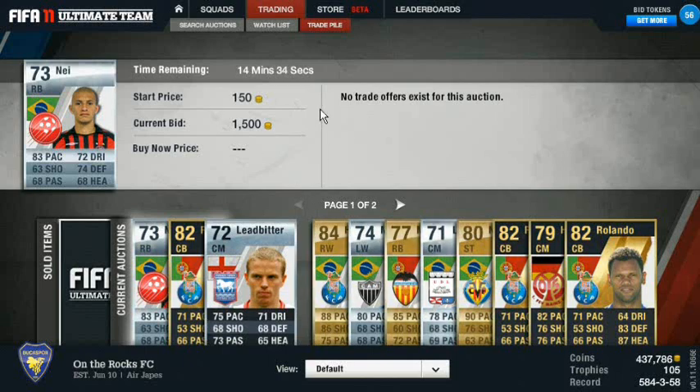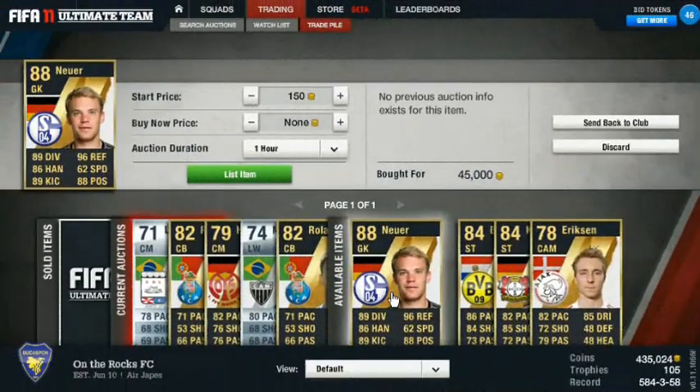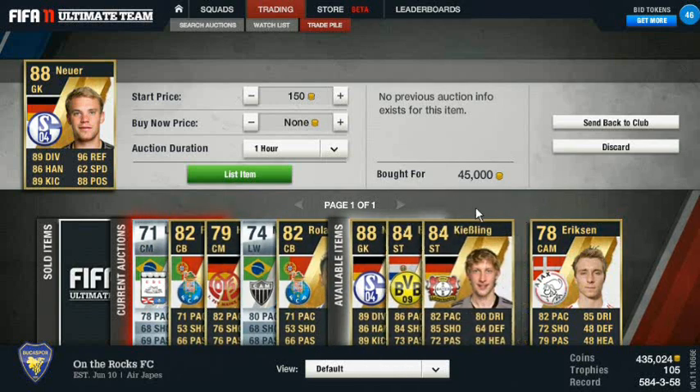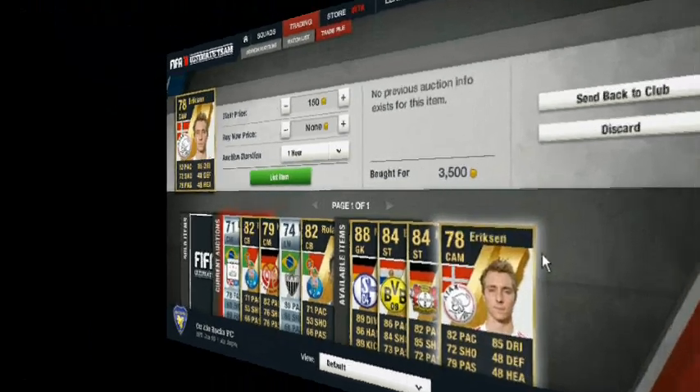Unfortunately I accidentally hit list on Nay - I only picked him up for like 2,500 coins, so he's up to 1,500 already in an open bid, which isn't bad. Quick update - a lot of my stuff has sold at this point, other than the stuff I was kind of hopeful on. I've got Manuel Neuer, Lucas Berrio, Stefan Kiesling, and Christian Eriksen all here that I'm going to try to make some profit on. I'm going to list these cards, go out for a little happy hour, and hopefully these will have sold when I come back.